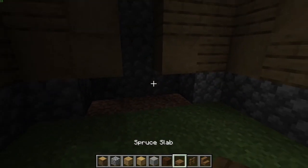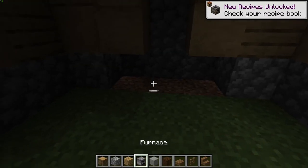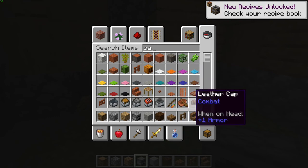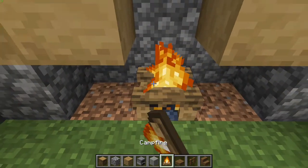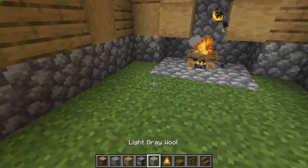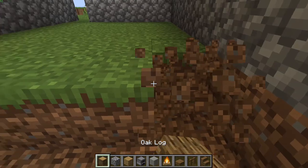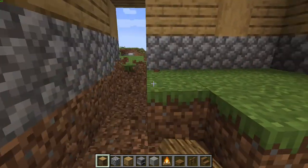There we go - we can put our furnaces in here, or you could even put a campfire. What I advise doing, just to stop any flames traveling, is to break all the grass inside.